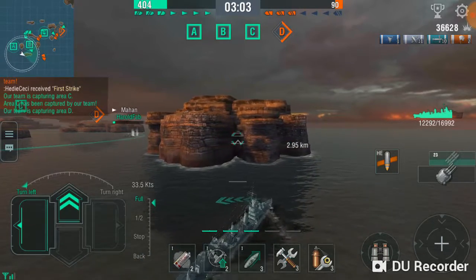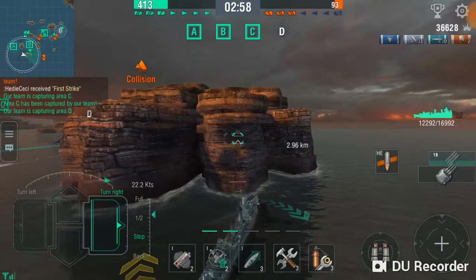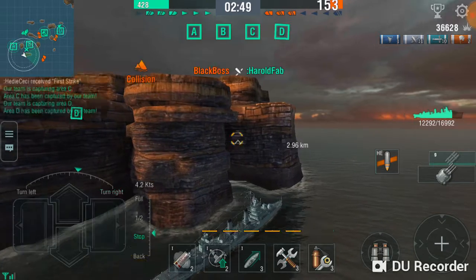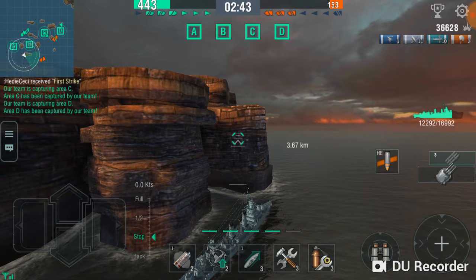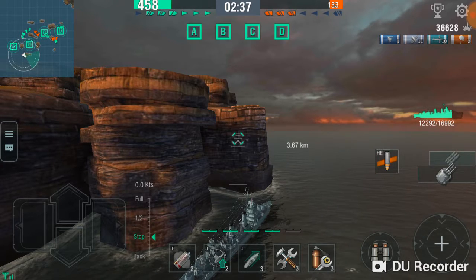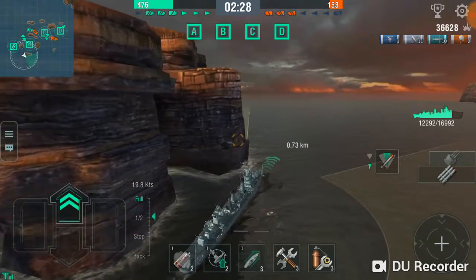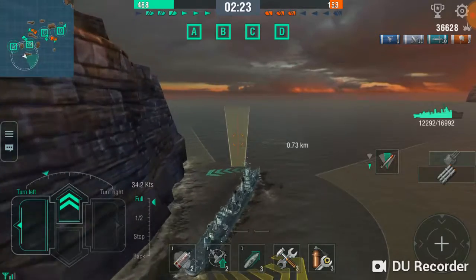I'm going to hang out by this island and hopefully I can sneak up. Enemy torpedoes spotted. Our team captured the area. As you can see, he's turning and coming my way. I'm going to wait a little bit, then charge out — torpedoes, aimed on the right side. Actually I might have to do it on the left side. I don't want to go along the side of him because he is a cruiser, so he's going to have torpedoes as well.